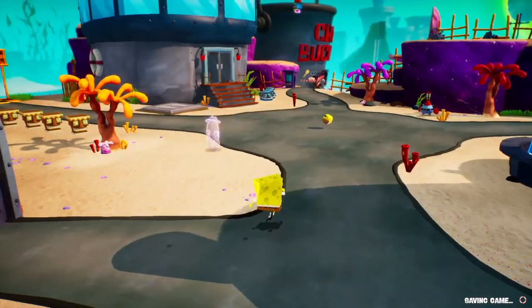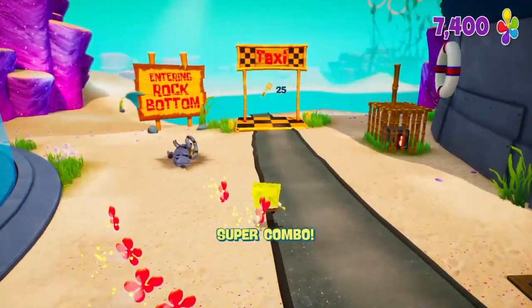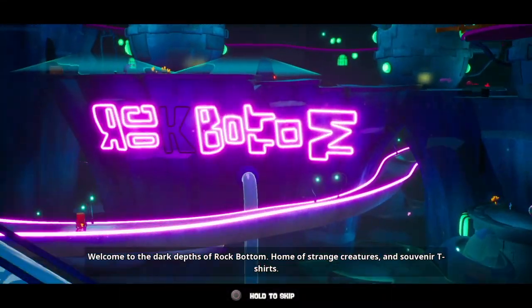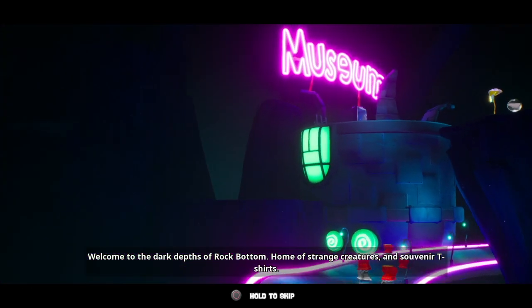As we make our way through the map we're also passing by landmarks in Bikini Bottom, including golden spatulas along the way — that was one of them. Now we have well more than 25 golden spatulas, and because we have the minimum of 25 we have the ability to go to Rock Bottom — another fantastic episode in SpongeBob history. Let's head down there. Welcome to the dark depths of Rock Bottom, home of strange creatures and souvenir t-shirts.